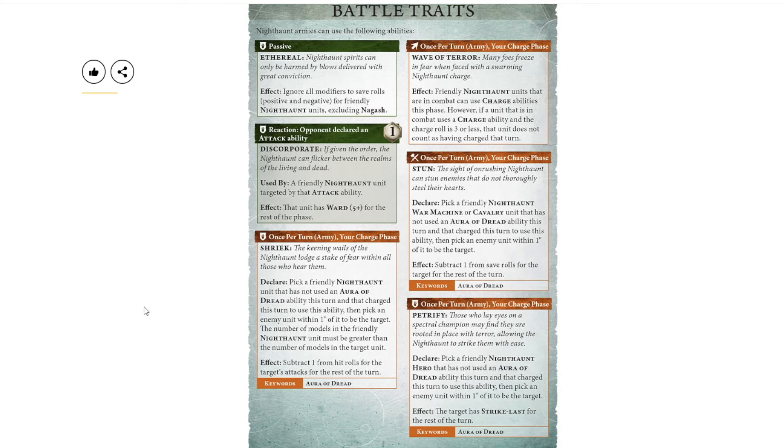They now have a reaction you can do for a command point when your opponent declares an attack ability — almost like All-Out Defense. You get a 5+ ward, which is nice. Technically the ethereal rule used to also include retreat and charge, but that's been moved on to other things. The one little buff that came with the 5+ ward is that it now triggers whenever someone uses an attack ability — before it was only in the shooting phase or combat phase. So if someone gets to fight in the hero phase, you can now also choose that ability.